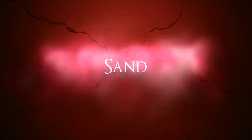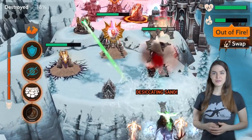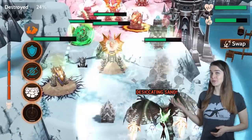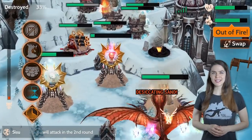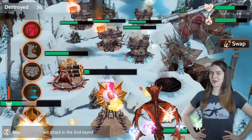Number two: Sand. This white spell is particularly powerful because it can cut through the defenses of both red and blue mages. Use it to lock down towers and prevent them from dealing damage, then take your time as you work your way through a tough layout.